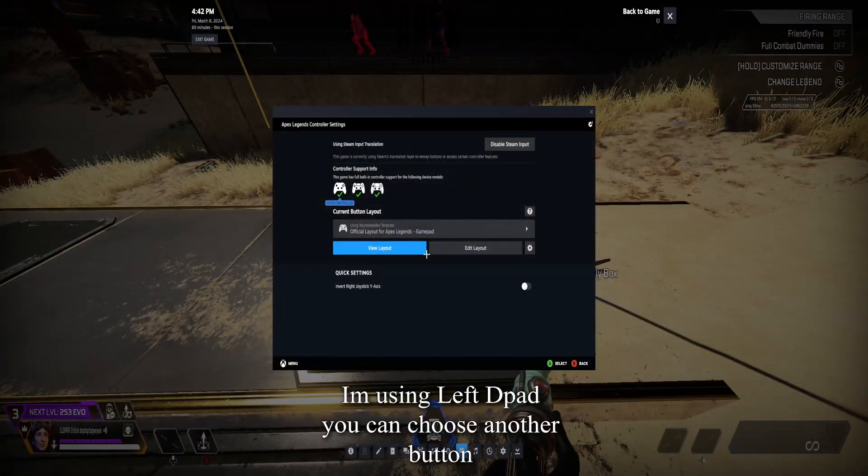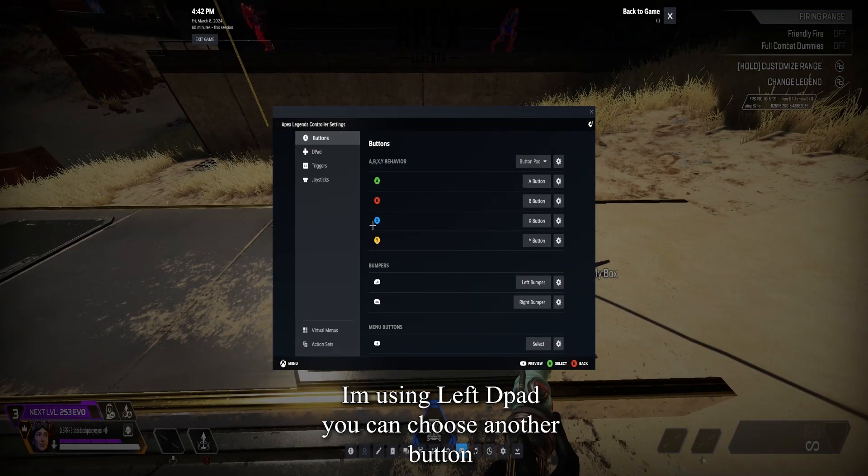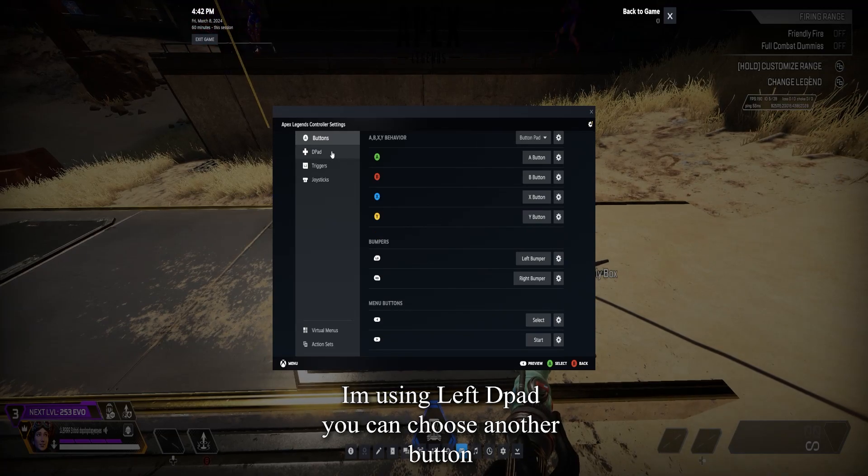First, open Steam Overlay in-game and press the controller icon, then choose Edit Layout.